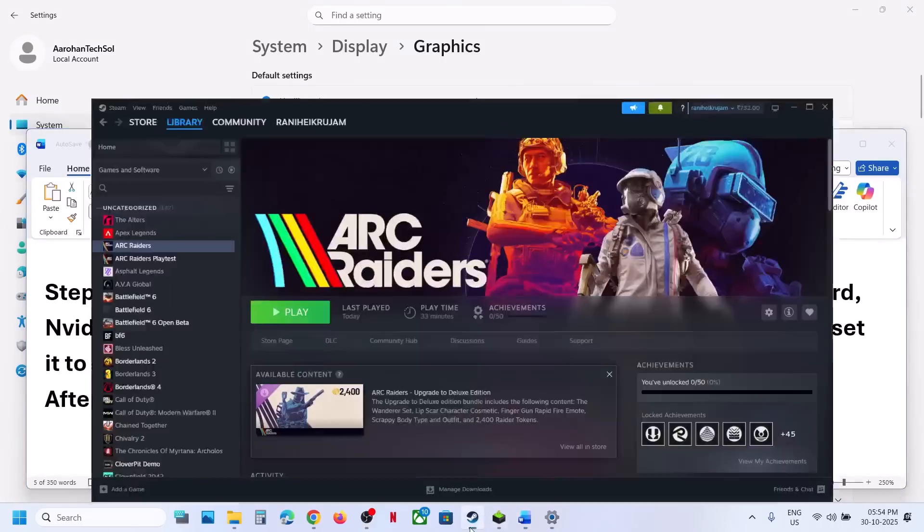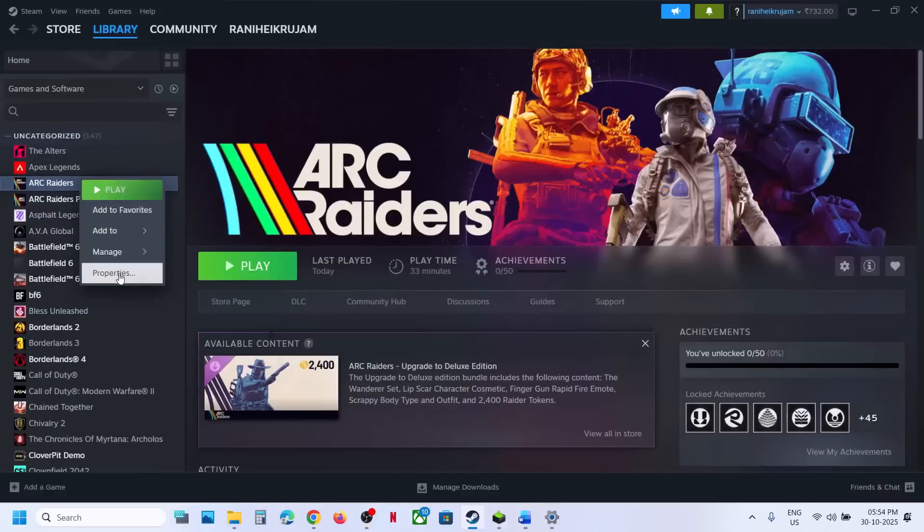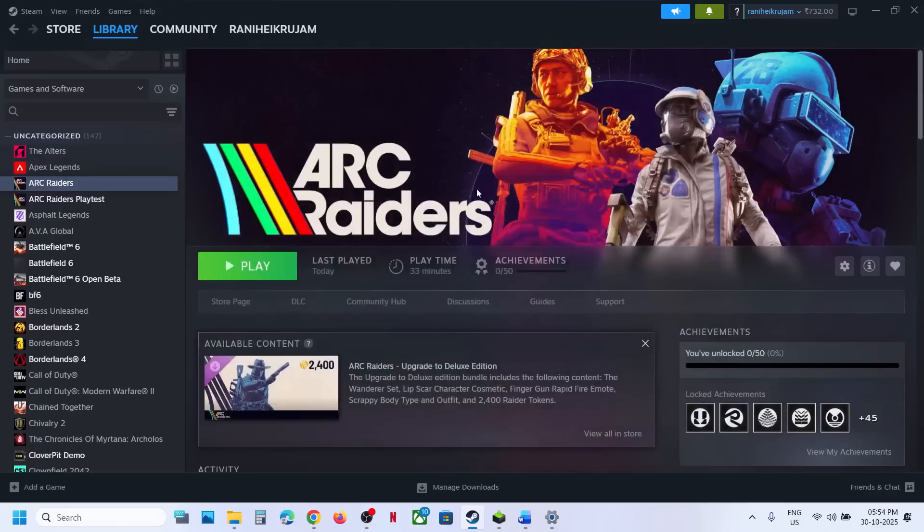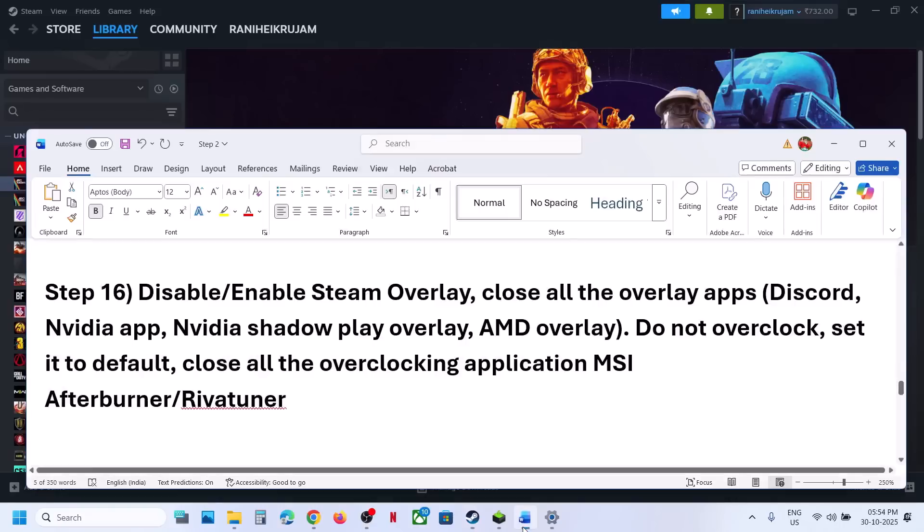The next step is to disable or enable Steam overlay. Right-click on the game in Steam, select Properties, and turn off the option which says Enable the Steam Overlay While in Game, then launch the game. If it is already off, turn it on and check. Also close all overlay applications — if you have Discord running, go to Discord settings and turn off overlay. If you have the NVIDIA App running, turn off the NVIDIA overlay.